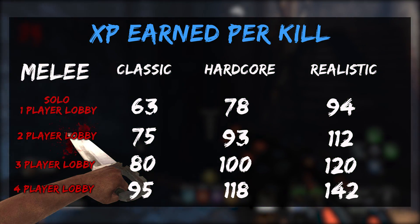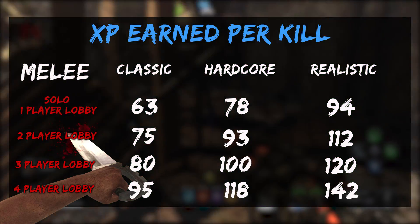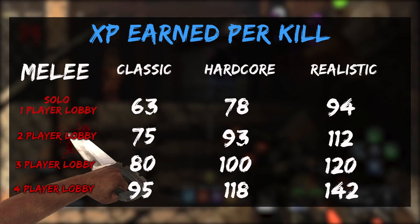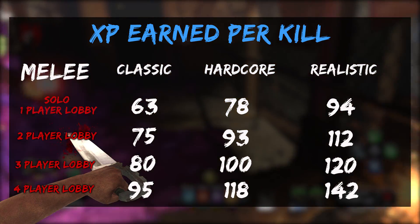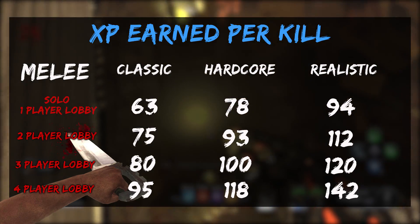Now we'll have a look at the four-player lobby, and this is where you can earn the most XP. In a classic four-player lobby, one melee on one zombie gets you 95 XP. Then on hardcore four-player lobby, you get an extra 23 XP, so you'll get 118 total. Then on realistic, it'll add 24 XP to that and give you 142 XP for one melee kill.